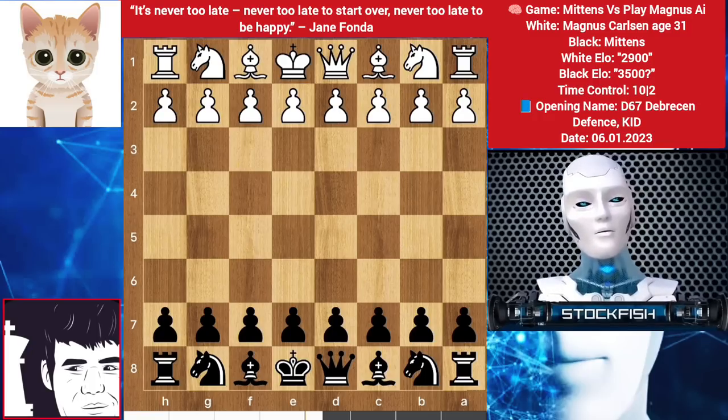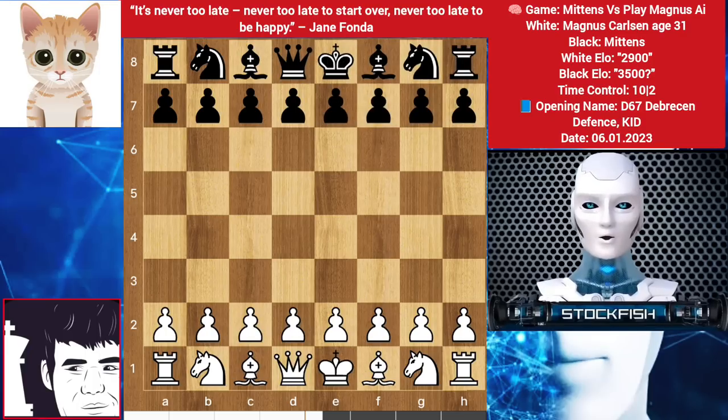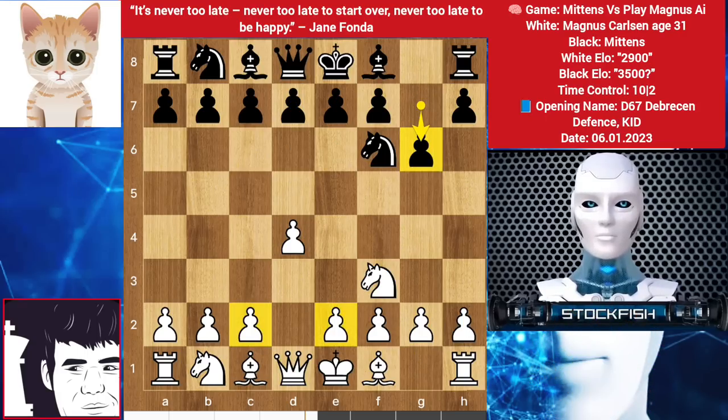Anyway, Magnus bot is stronger than real Magnus. Let me flip the board. Magnus played d4, my cat played knight f6, knight goes to f3. You can play d5, e6, c6, but he chose to play g6.